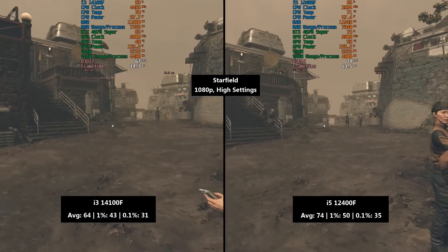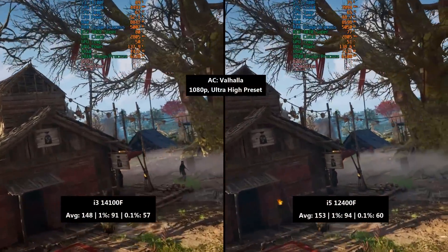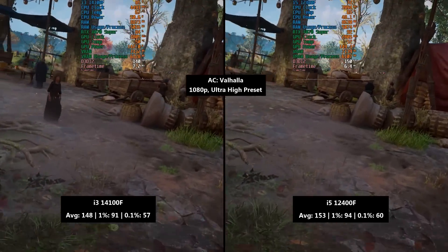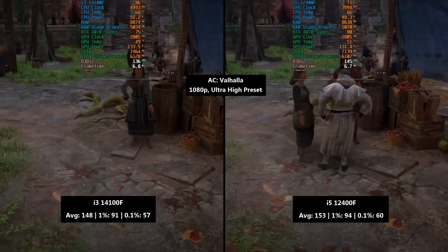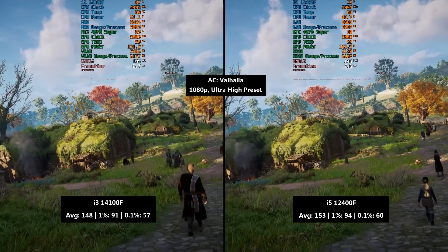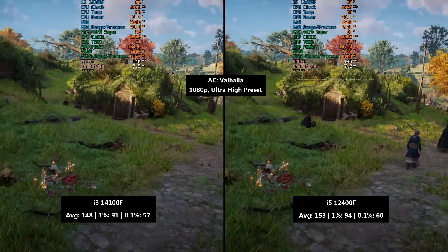Not that it was completely problem free even with the higher core and thread count. Other games will be a lot closer in performance, with the first being Assassin's Creed Valhalla. While a faster GPU might widen the gap, the 4070 Super isn't being fully utilised most of the time even with the i5. Furthermore, you probably wouldn't pair an i3 with a card like this, so this just goes to show that on some occasions the i3 will do almost as good as the i5, especially if you're using an entry level or mid range GPU instead.